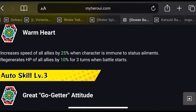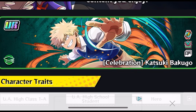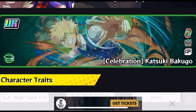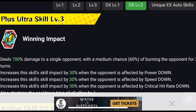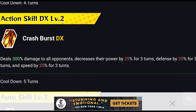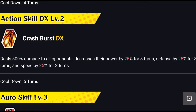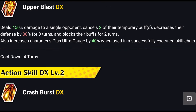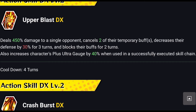She also increases speed of all allies by 25% when the character is immune to status ailments, and regenerates HP of all allies by 10% for 3 turns when battle starts. Next is Celebration Katsuki Bakugo — I've seen a lot of people use him and I used him too. What I like most is that he shortens cooldown time of all allies by 1 and increases skill impact when you activate the second action skill, Crash Burst, which deals 300% damage to all opponents.